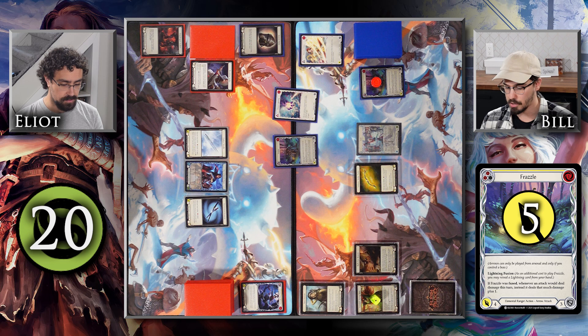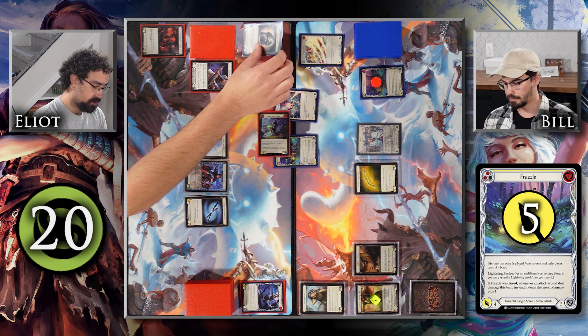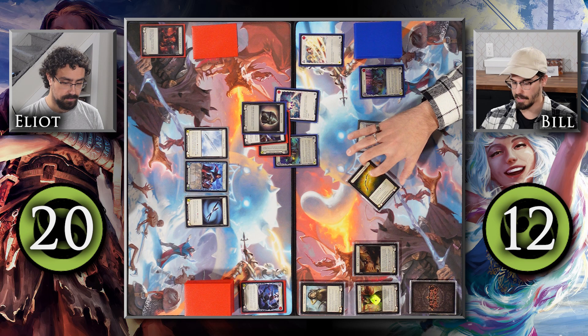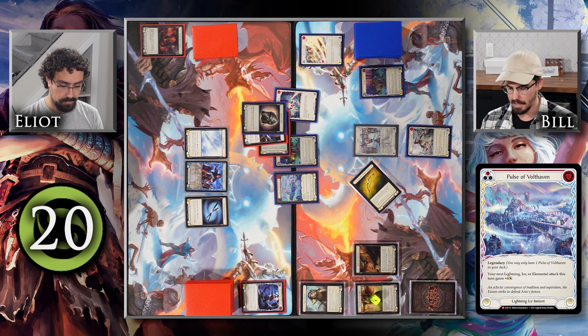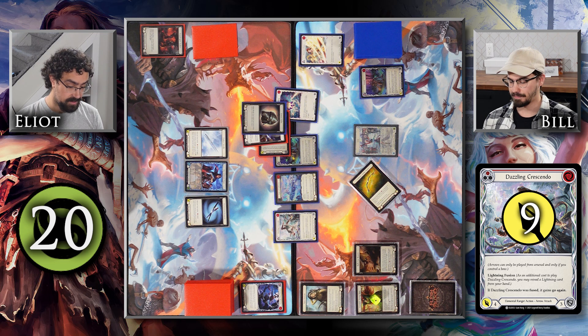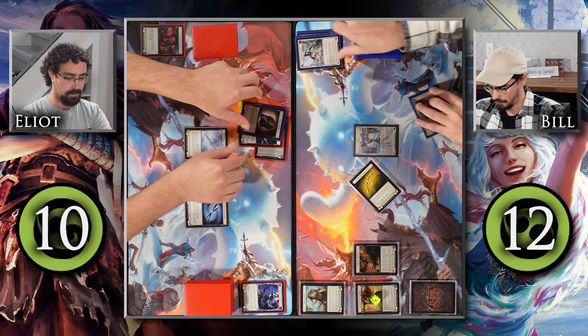Because the Frazzle was fused, whenever an attack deals damage this turn, it deals that much plus one. It attacks for five, potentially six. Elliott defends for five — that hits. Bill uses a remaining resource to activate Voltaire Strike Twice, striking with a Dazzling Crescendo, giving it plus one. He then casts Pulse of Volthaven as an instant for plus four to his next lightning or elemental attack. Dazzling Crescendo hits for nine plus one on hit — ten total. Bill's equipment takes battleworn counters.